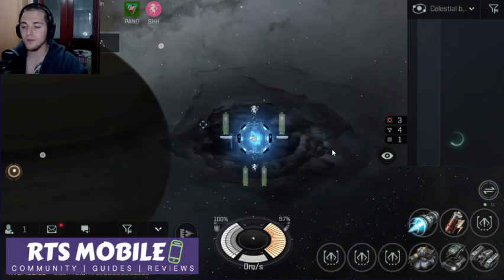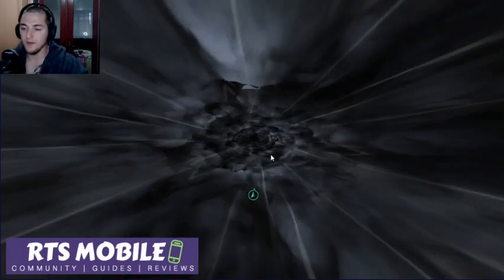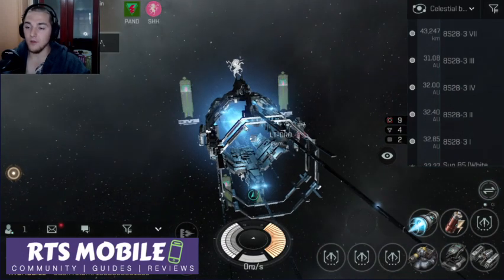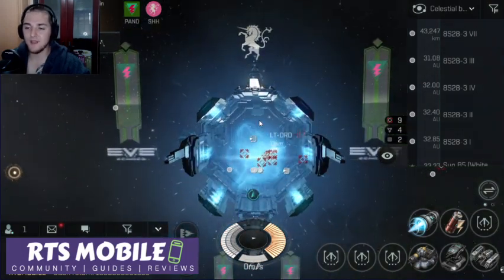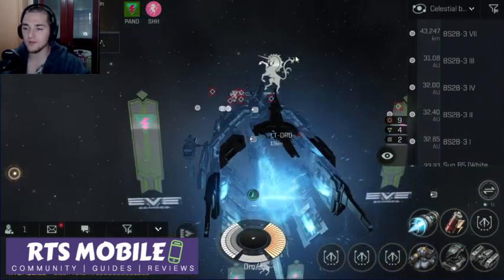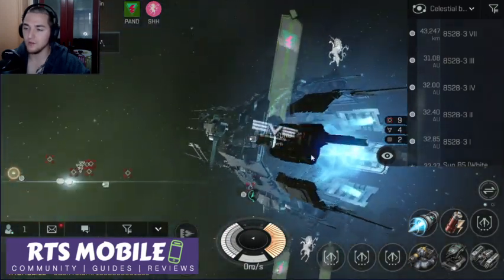Look at that — my unicorn's on the top. I took some damage going through that, which was weird. By the way, when you do capture a system, it puts some cool looking flags and stuff on the warp gates. You can see here the Silent and Pandemic test server graphics. I have my unicorn with the multiple things on its tail, and here I have my banners — definitely pretty cool, especially with the logo just kind of floating there in midair.